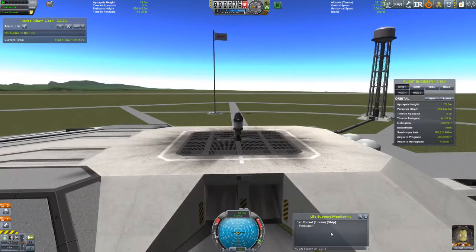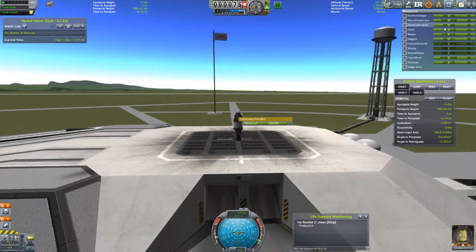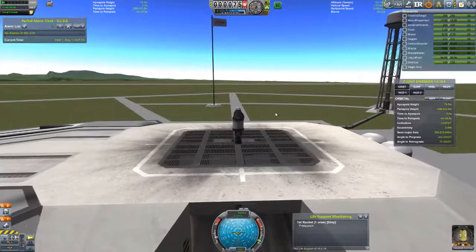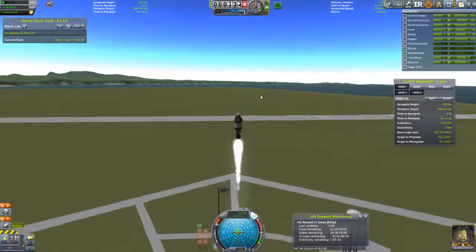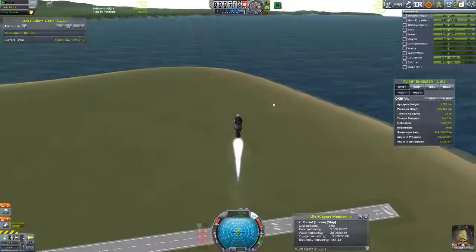Pre-launch check with Kerbal Engineer. Life support resources: food, water — less than a day's worth of water, oxygen for 111 days. Carbon dioxide and waste are being recycled — we won't be leaving anything up in space. Liquid fuel, oxidizer, electric charge all good. Throttle up to max, turn on SAS for straight-up control, and away we go — not too bad, going straight up, fuel burning down.